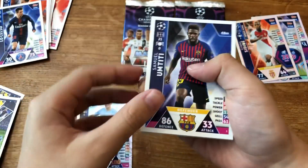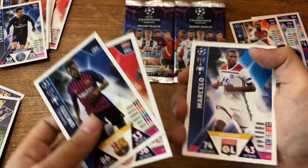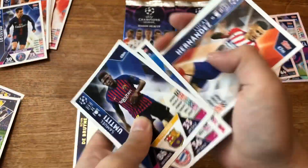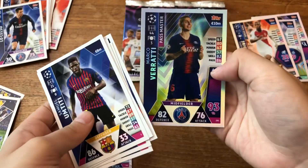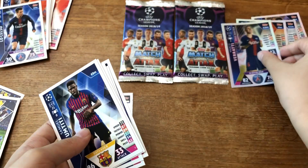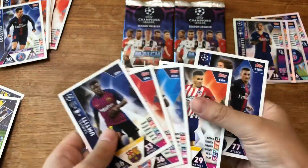Fourth pack looks like something good. We got Samuel Umtiti, Mat Sumos, Marcelo, Lucas Hernandez, Adrian Rabia, Marco Verratti, and the Marco Verratti Pass Master. Not great for us overall there. We only got two packs left and our best pull is just the 100 Club, but it was a great pack for normals.